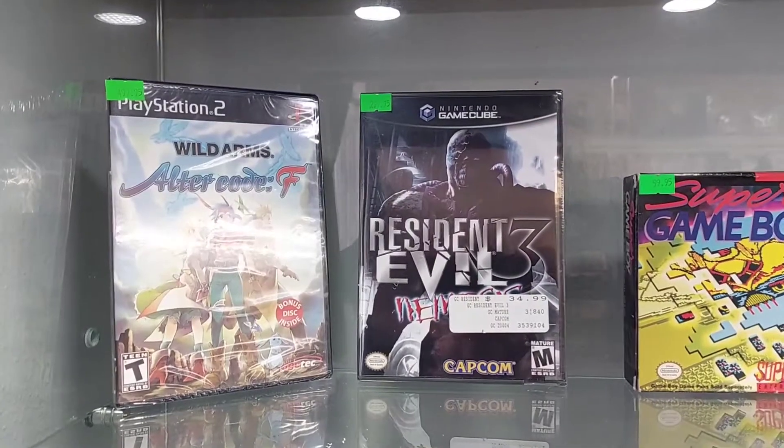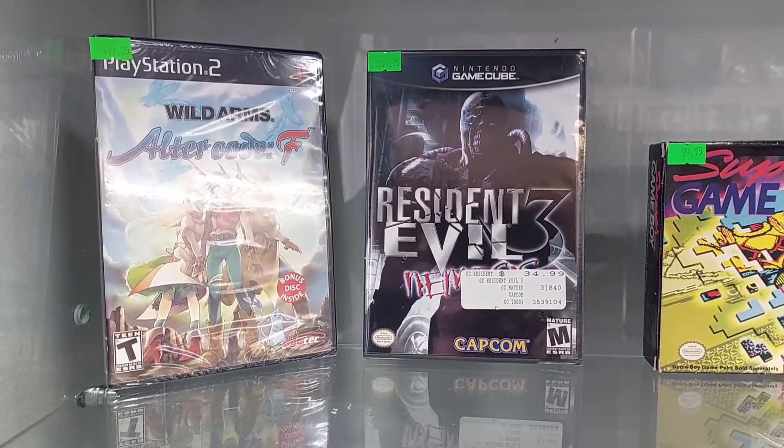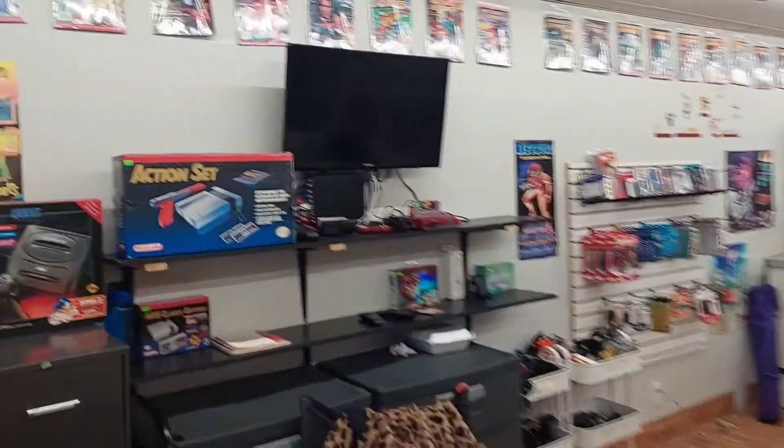We got Resident Evil 3 sealed and Wild Arms Alter Code F — got those at the first location. We also got this NES Action Set.